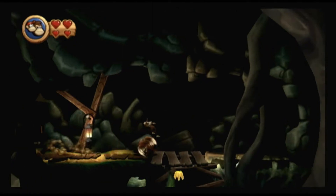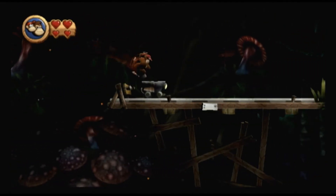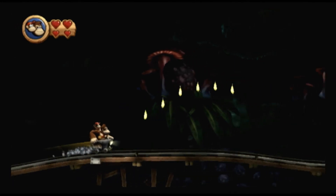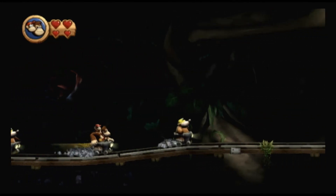After that, let's head down into the mines. Crashing into any mole or obstacle is a one-hit kill, but you can still bounce off of your enemies. Do a high bounce off the third mole for the letter K.